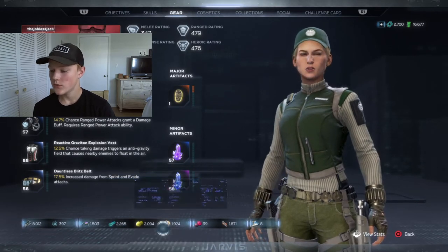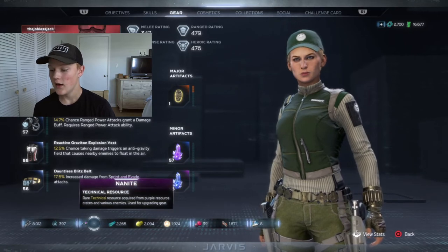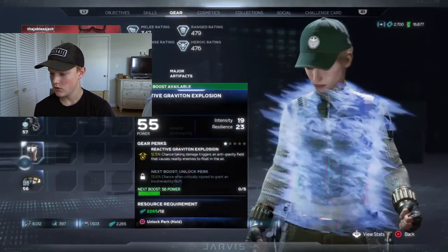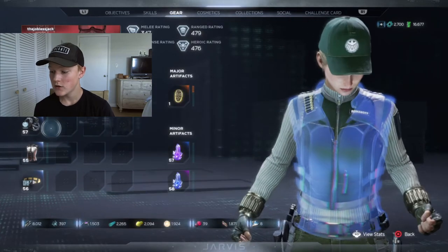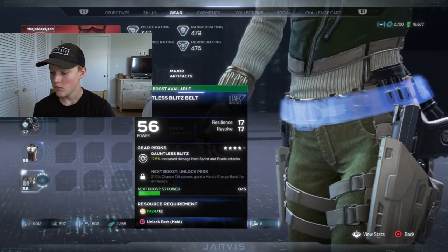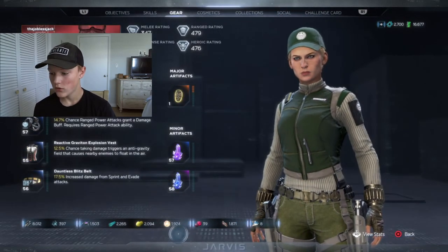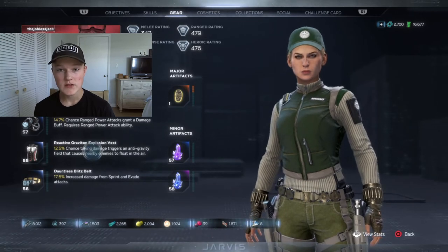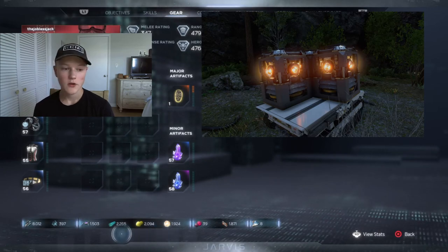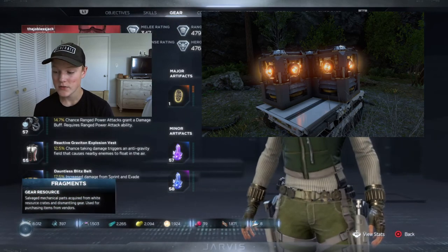Moving on to nanotubes — all four of these resources are used to upgrade gear. Nanites upgrade melee gear, nanotubes upgrade defense gear, catalysts upgrade ranged gear, and plasma orbs upgrade heroic gear. They are all found in strongboxes and in the crates on screen now — you have one of each color. They are literally found almost anywhere; they are not as common as fragments, but almost.